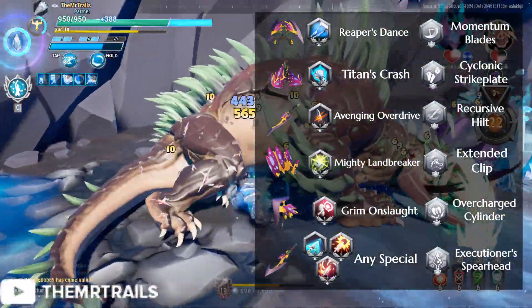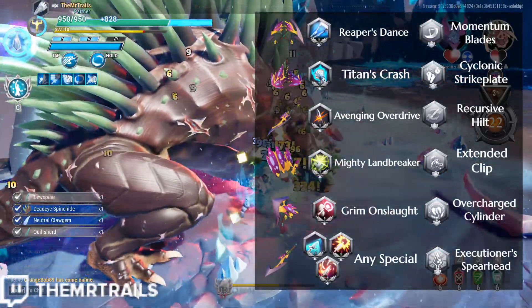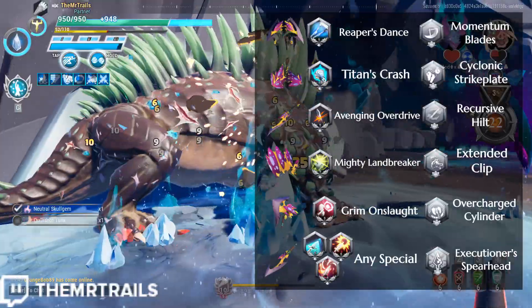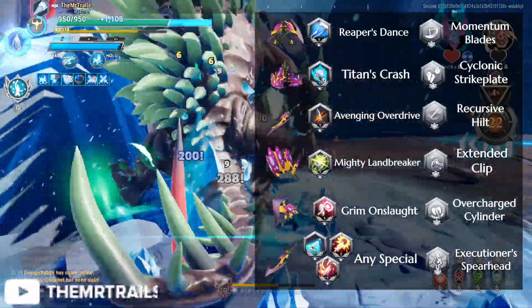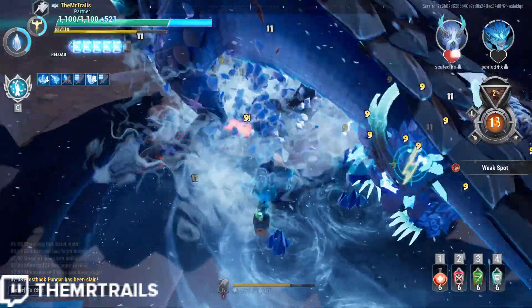For strikers, we'll use Titan's Crash and Cyclonic Strike Plate. For sword, we take Avenging Overdrive and Recursive Hilt — Arden Cyclone isn't particularly good, especially when your build relies on having a lot of shield and HP for damage and crit chance. For hammer, we'll go with Extended Clip and Mighty Landbreaker. For axe, we'll do Grim Onslaught with Overcharged Cylinder.